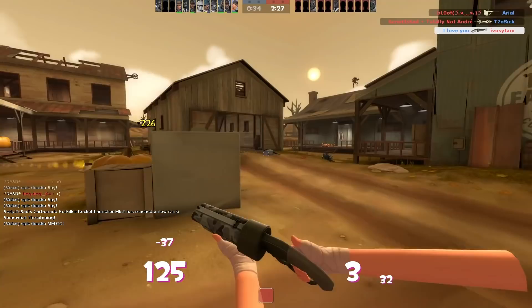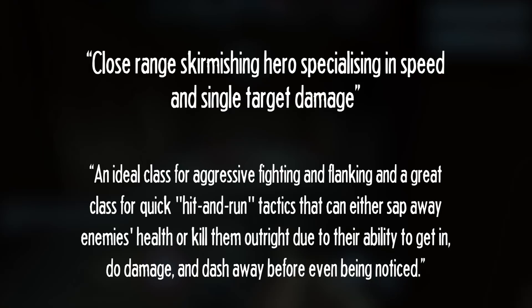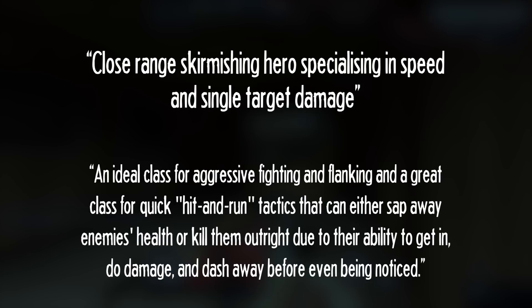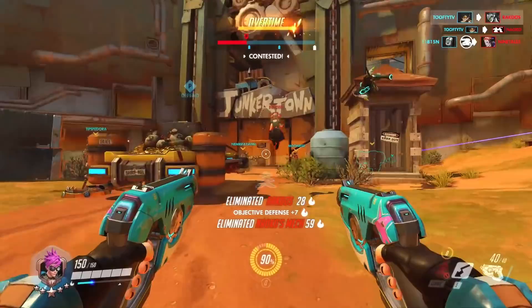Their playstyles are so alike that I challenge you to guess which character each of these lines from the wiki are for: 'A close range skirmishing hero specialising in speed and single target damage.' 'An ideal class for aggressive fighting and flanking.' 'A great class for quick hit and run tactics that can either sap away enemies' health or kill them outright, due to their ability to get in, do damage and dash away before even being noticed.' That last one was actually from the Scout's wiki. Two glass cannons with unique mobility mechanics and powerful close range weapons — so who murders people better? Let's find out.